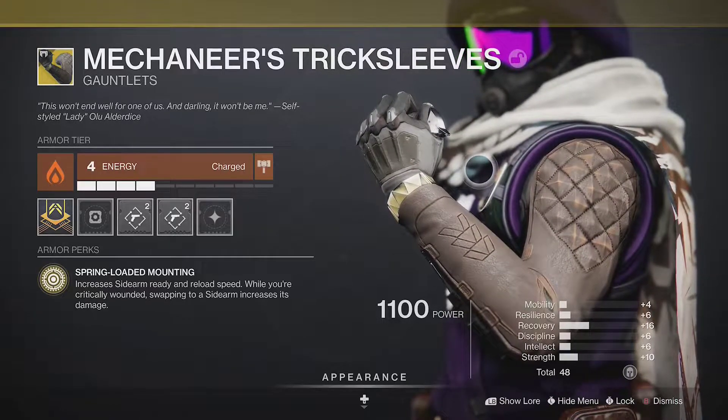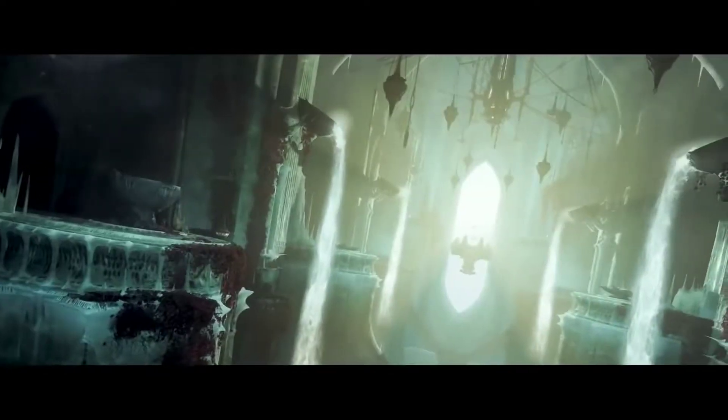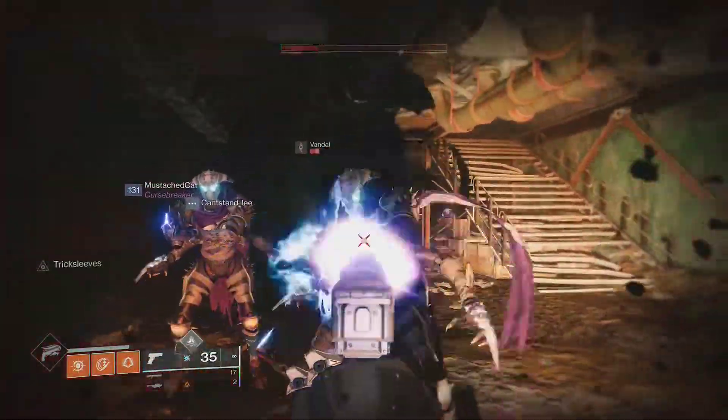Mechaneer's Trick Sleeves are usually overshadowed by everything else hunters have, but it's actually amazing with a specific sidearm. Trick Sleeves give you an increased ready and reload speed with sidearms, and doubles your sidearm damage while you're critically wounded.